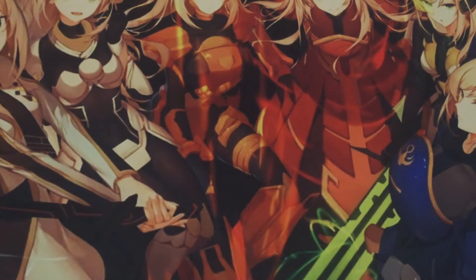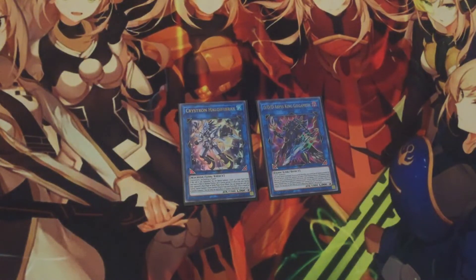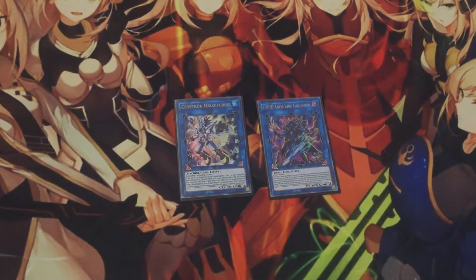Moving on to the extra deck. The first monster is Crystron Halkafibrax, or Needle Fiber. This card really helps this deck in so many ways. Not only can it grab Lamia straight from the deck, you can tag it out on the opponent's turn to summon another Synchro, which works really great with Gilgamesh. Because Gilgamesh puts you under a DD restriction, you can use Halkafibrax to tag into another negate on your opponent's turn — usually that'll be Savage Dragon. There are so many plays you can make with this.